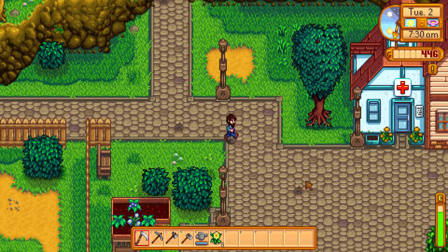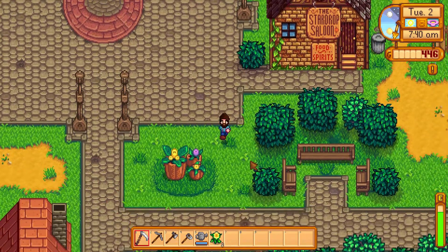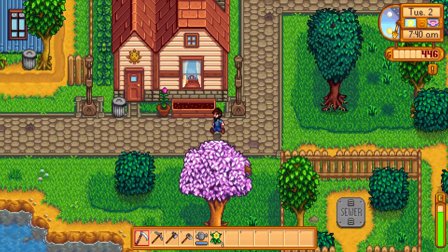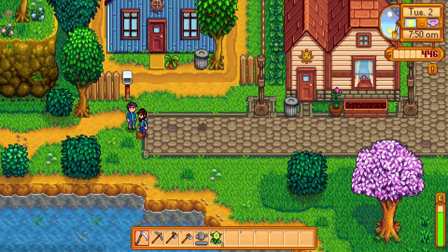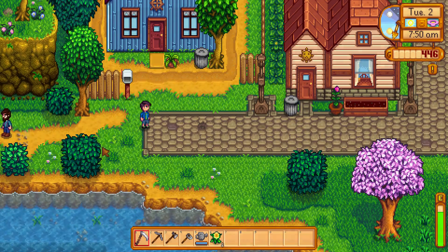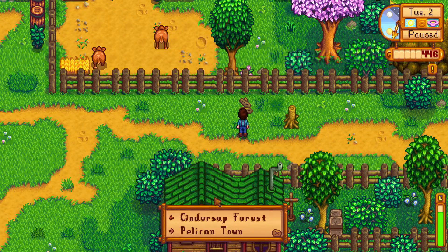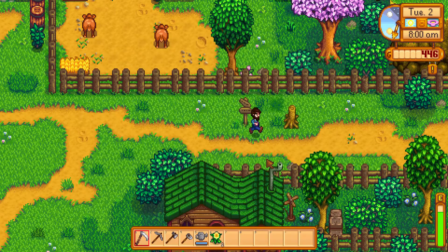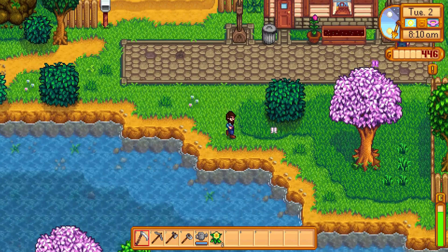Eventually I'm going to want to make like a fenced-in corral area for animals. I should have gone to the saloon last night — that would have been good to meet a lot of people. I want to try to get a corral for cows and stuff. Who's this? Shane — what do you want? Go away. Oh, okay, nice to meet you too. What a jerk! Yeah, I want to get cows. Cinder Step Forest, Pelican Town — okay, what's below us? How do we get to the beach? I gotta go east and then south.